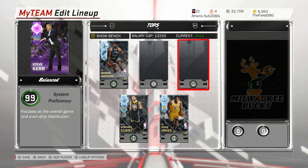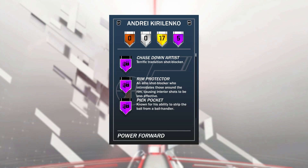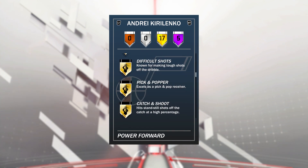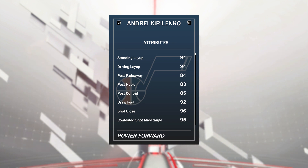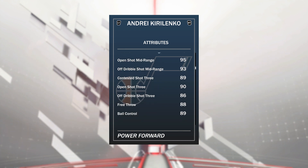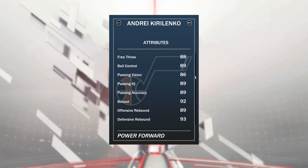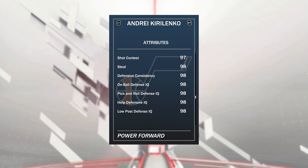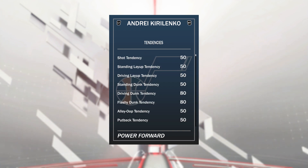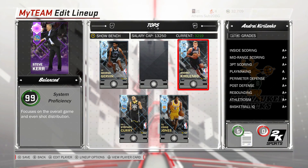For an absolutely incredible card at the price, he's a must-buy this year. At the 4, I'm going to put in a card that before I left I would have considered the best power forward in NBA 2K18 My Team — he's 13k MT and it's Andrei Kirilenko. This is one of the most versatile cards in the game: 99 defense, 97 offensive overall, with 5 Hall of Fame badges — all defensive — plus 17 gold badges. He's 6'9 and can play 2 through 4. He's got 94 driving layup, 95 open shot mid, 90 open shot 3 with a money release, and 89 ball control so he can comfortably speed boost.